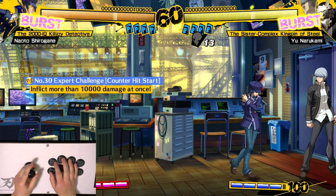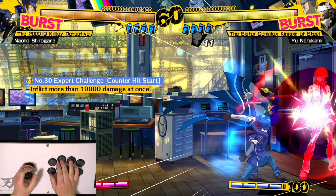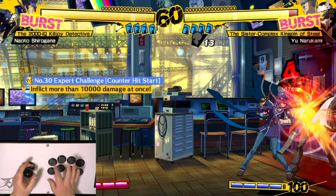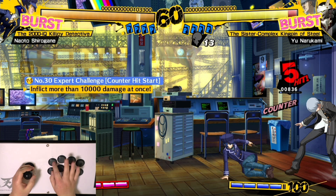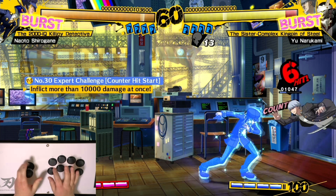First, you begin the combo by walking forward and then do a crouching C. Two things: the crouching C you have to hold the button down so it has to be fully charged, so it does three hits. The second thing is you cannot be too close when you do it, otherwise you'll miss a hit because the persona will whiff if he's too close. So you want to be about sweep distance.